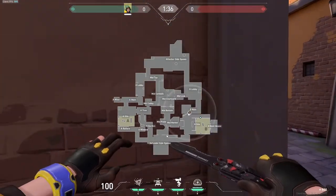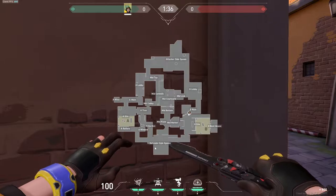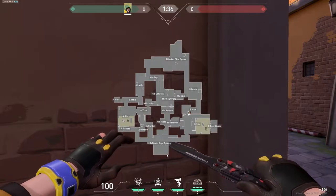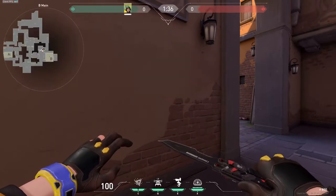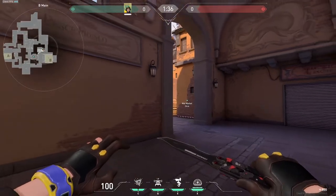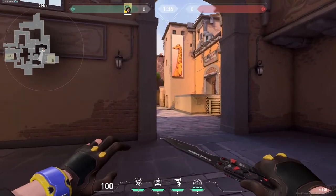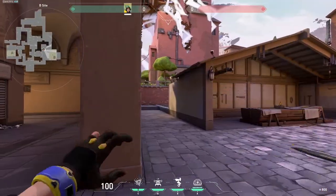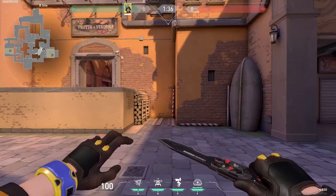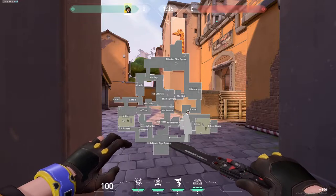That's kind of not good, because if you're pushing here and you say 'he's on site,' it can either be here, it can be switch, or it can be here. Whereas if you said 'he's in lane,' everyone knows he's over there. Even just knowing these basic callouts — CT versus T, even though the game says attacker and defender, people don't use those names — is important. You still helped your teammate by just having a general idea of where he is.